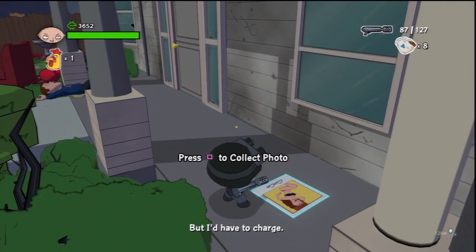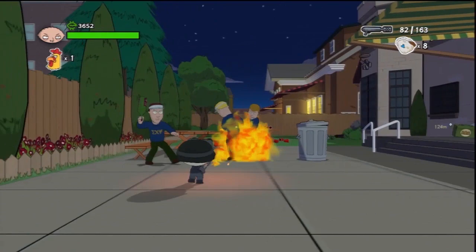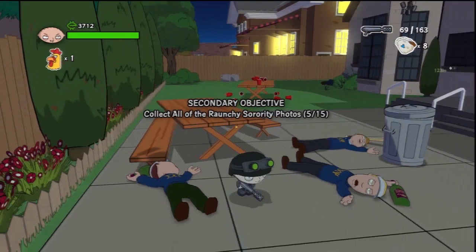The first two become available after you complete the original mission, where you have to go find the first sorority girl photo. And then once you get that back, you unlock the ability to find these photos and get all 15.